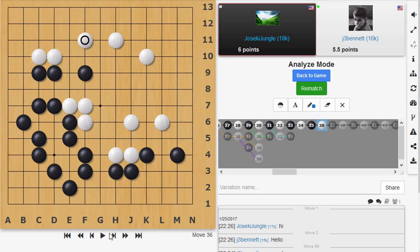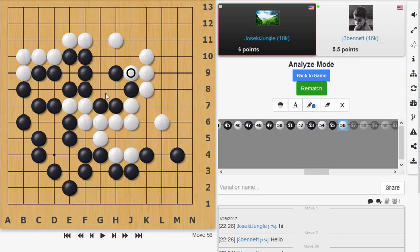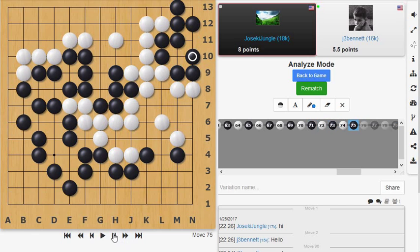That little area he's carved out of my territory is tipping the balance, and my corner is not yet secure. He invades at the 3-3 point — I think that's a successful invasion and I don't see how I could stop it. I try to limit the damage, so he only gains a few points here: 3 points of territory. But he took 9 points away from me, plus those 3 — removing 12 points of my territory and gaining some of his own. A very good invasion.